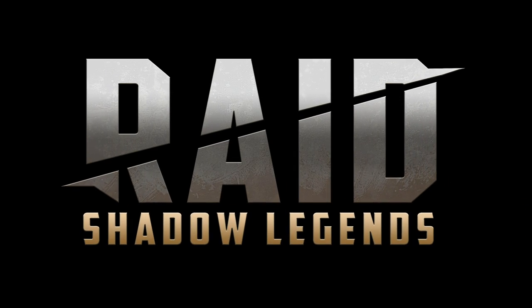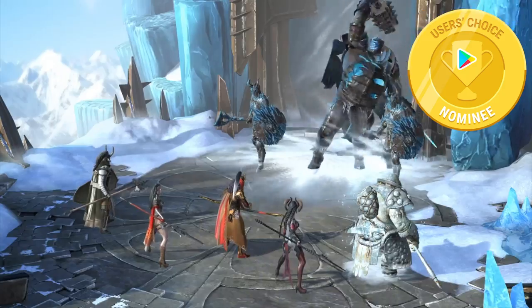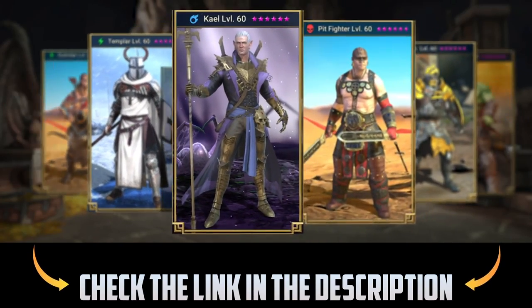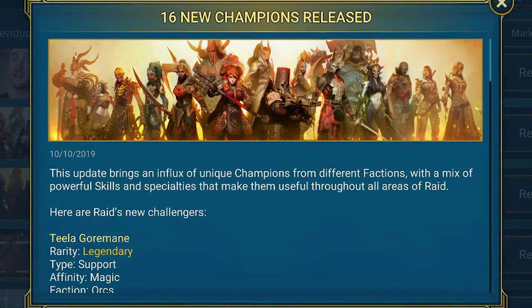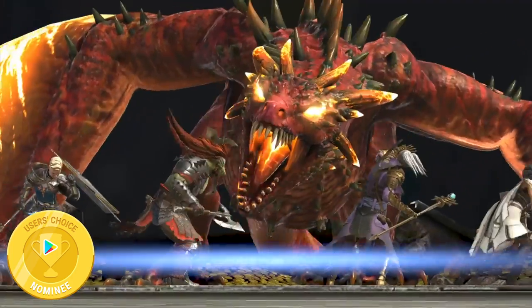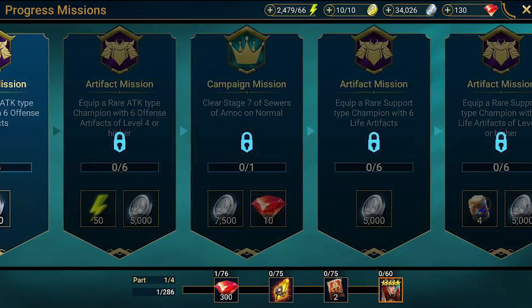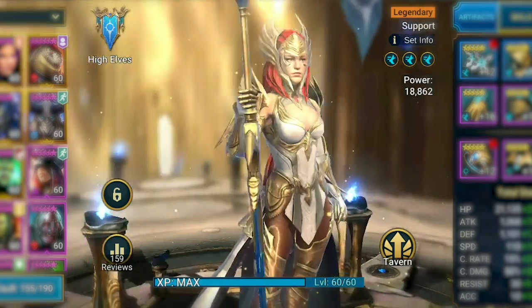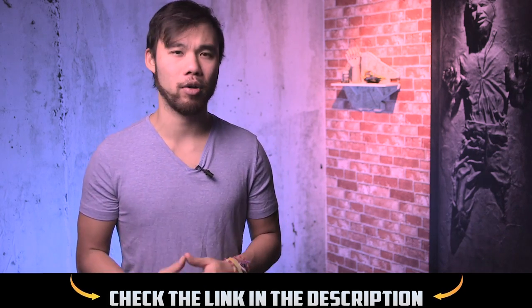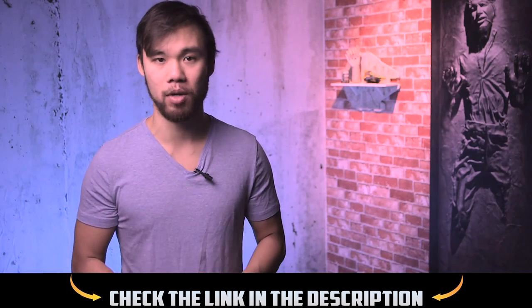Today's episode is brought to you by Raid Shadow Legends, a turn-based RPG nominated for Google Play's Best Choice of 2019 User's Choice Award. Raid Shadow Legends is centered around creating an elite squad of warriors from a roster of 400 champions, with 16 new champions added every month. There are orcs, undead, and elves, though I personally recommend sticking with human champions. Lead your team through a fully voiced story campaign and earn extra progression awards each mission. Complete the full campaign to unlock the legendary Arbiter. Down below in the description, there's a special link that gives you an additional 50,000 silver and an epic champion when you start the game.